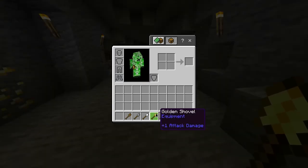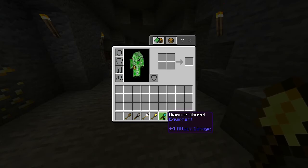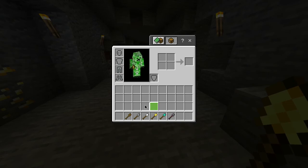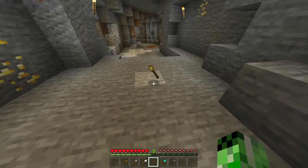Now also in this game, alongside the golden shovel, you also have a wooden, stone, iron, diamond, and netherite shovel, all of which have different durabilities and can mine at different rates. But for now, you have yourself a golden shovel.